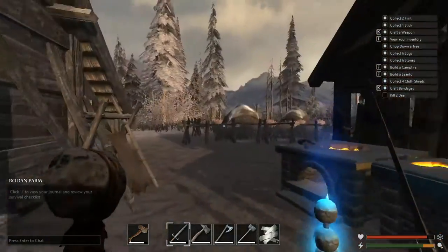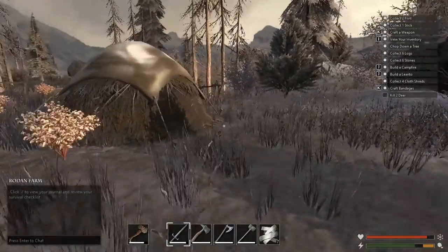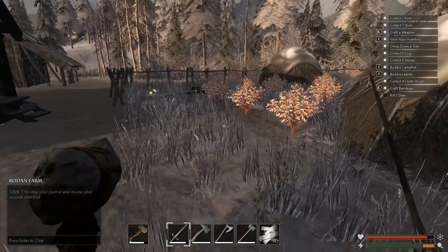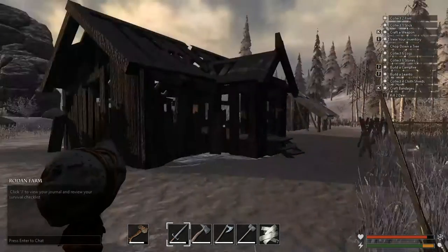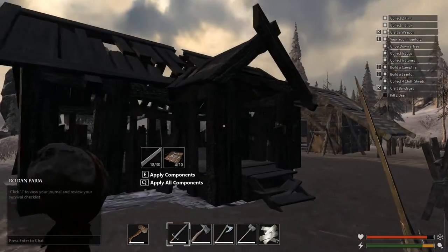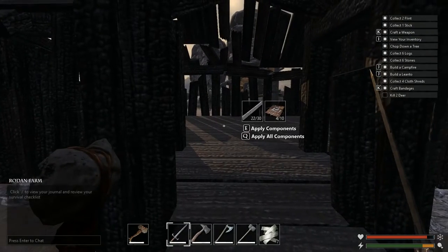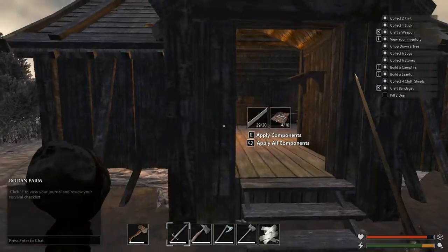I have been taking apart a few fences and they are really a great source of planks, because in today's episode I would like to repair this house. Let me just apply all the materials — look at that, it looks so fancy.